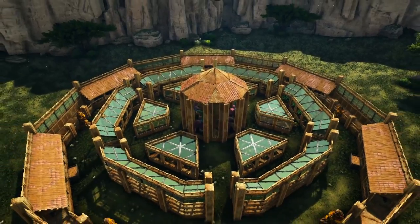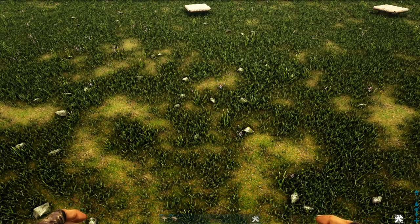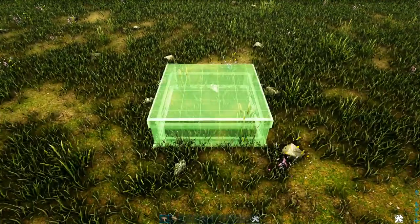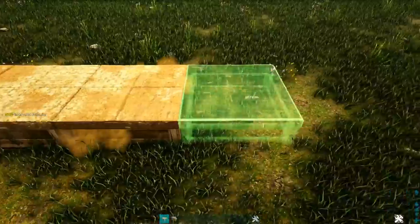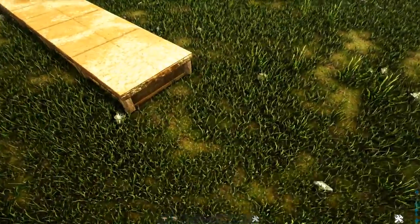Alright, the first thing we need to do is lay down the foundations for our outer ring. We're going to start off by placing five adobe foundations, then go ahead and add nine adobe triangle foundations.